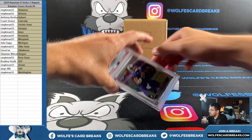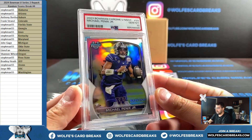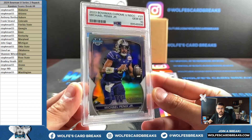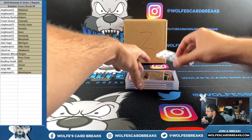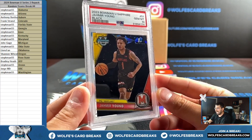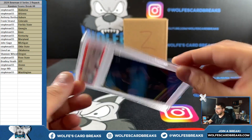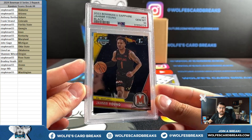Next up, PSA gem mint 10, Michael Pennix Jr. national chrome Washington — Steph Man. Michael Pennix Jr. national exclusive chrome PSA gem mint 10. Another PSA gem mint 10 — Jameer Young from Maryland, black sapphire gem mint 10, number 8 out of 10 on the black sapphire. Steph Man, Jameer Young black sapphire PSA 10.